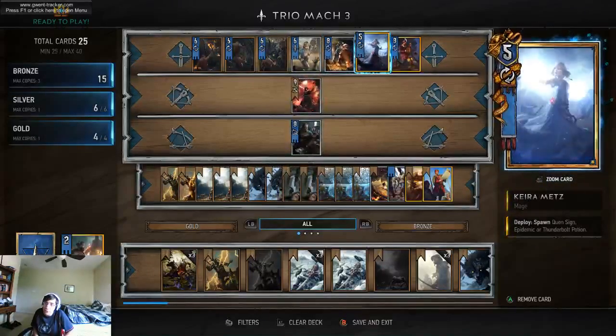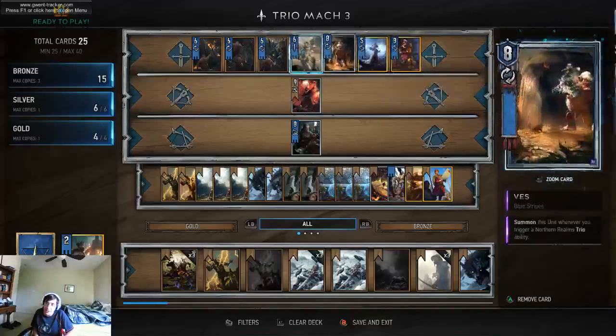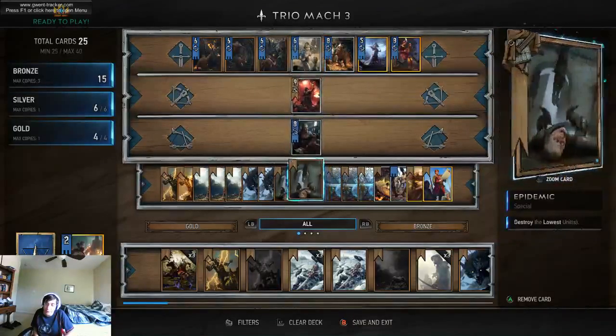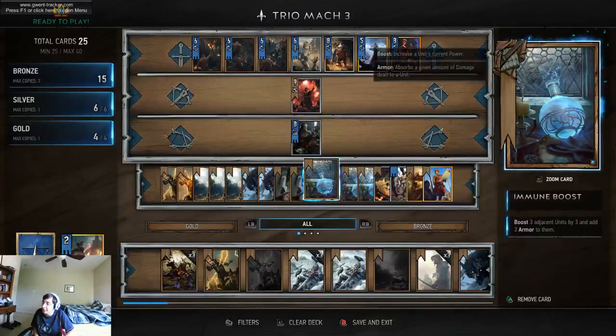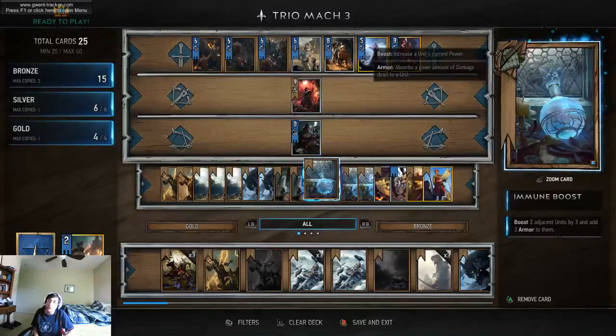This deck is vulnerable to Coral. And if you don't get Dandelion, it can be vulnerable to Igni. You'll have to do weird things to get around Igni — like maybe play Immune Boost on one unit so it has a staggered strength with the other two.